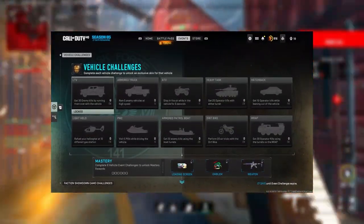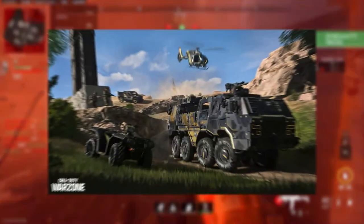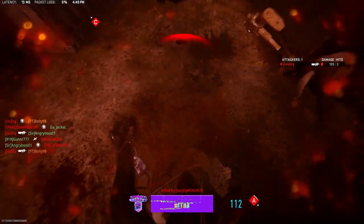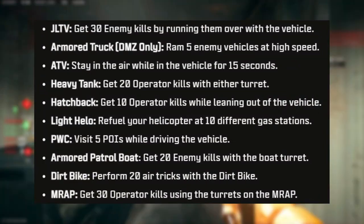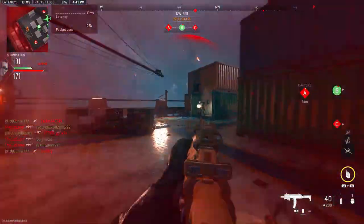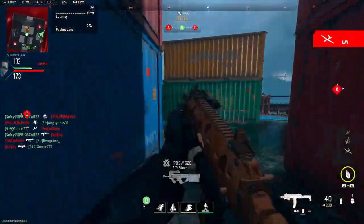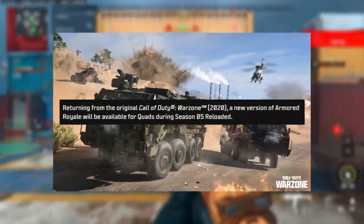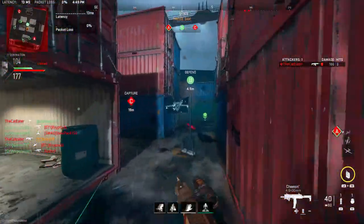We also have vehicle challenges this season. Vehicle challenges give us a vehicle skin, and if you complete six of them you also get a loading screen, emblem, and weapon reward. The vehicle skin is shown on screen. Challenges include things like getting 30 enemy kills by running them over, ramming five enemy vehicles at high speed, and staying in the air for five seconds. Both online operators and NPC players count.